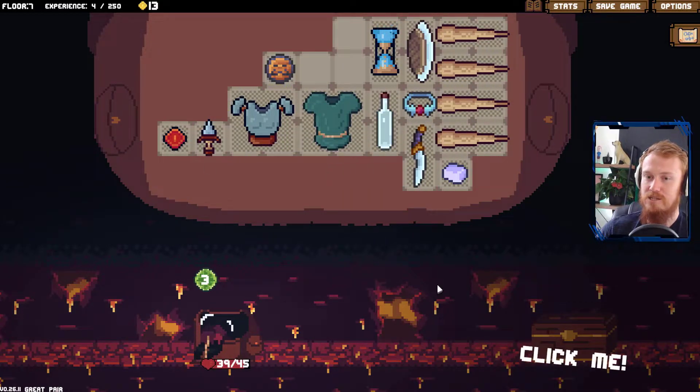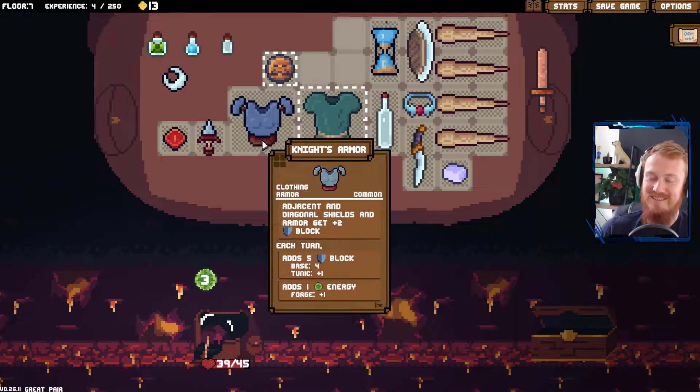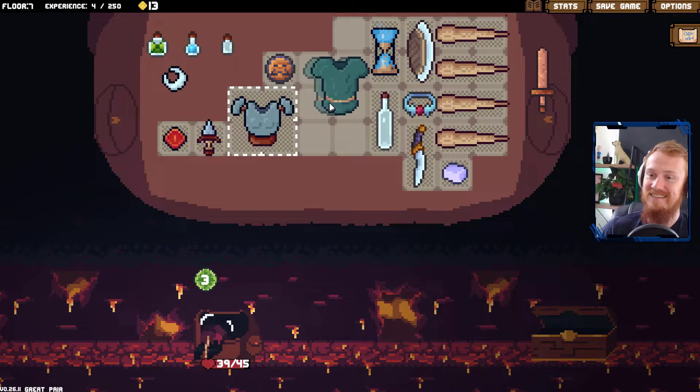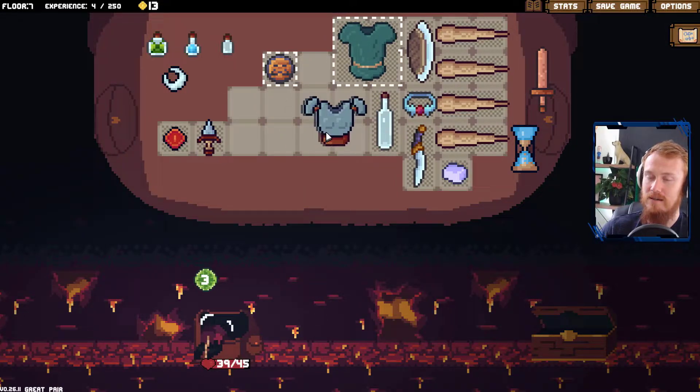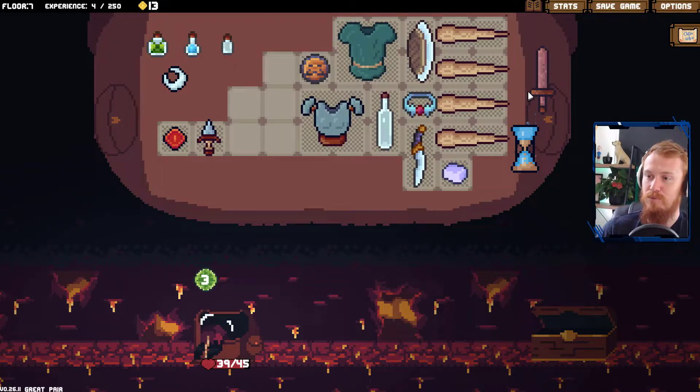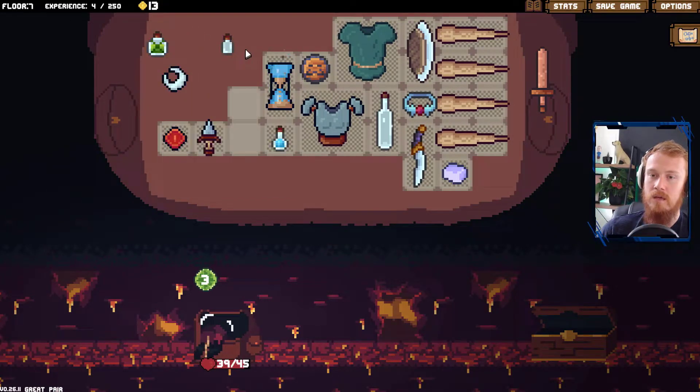No shields or anything next to us there. That can't be there, so that has to be there or directly under. But we can't really justify doing that. Let's put all these together. Take this — we go for some armor. Poison the enemy. Adds great luck. That looks great.